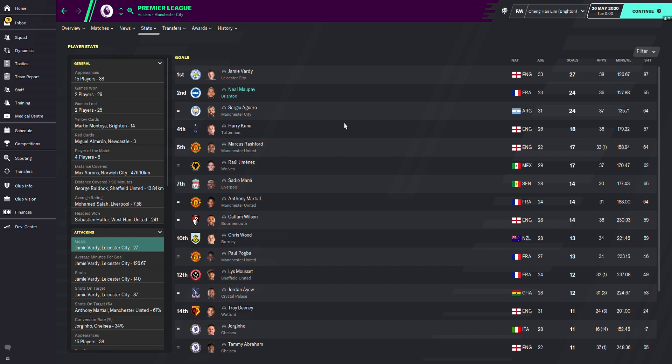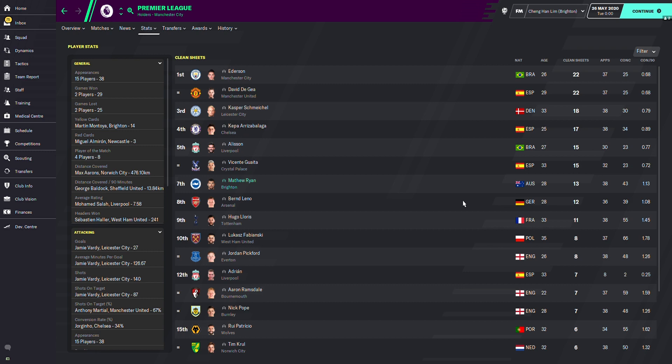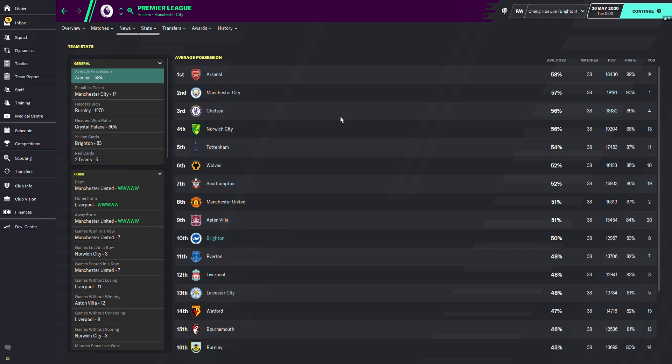In the league, Maupay finished 2nd with 24 goals, just three behind first. Assist-wise, Pascal Gross got 13 assists — just one behind Gylfi Sigurdsson in first with 14. McCallister got 9 assists at 6th place. Clean sheets: Matt Ryan at 7th place with 13 — above mid-table.